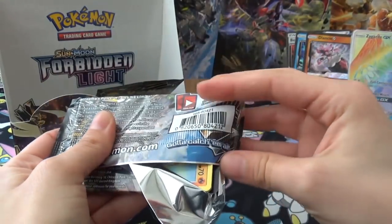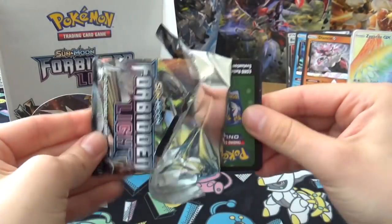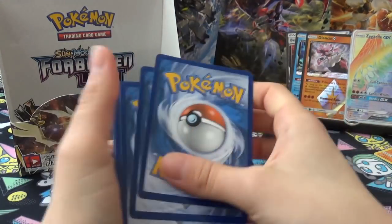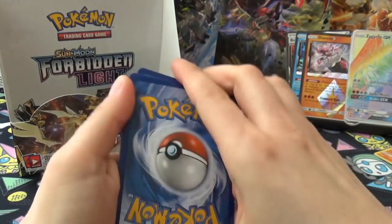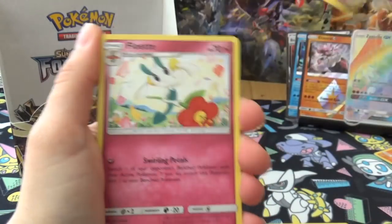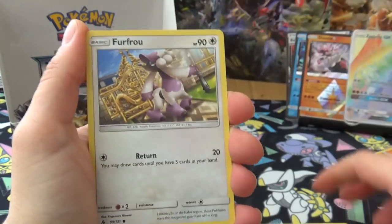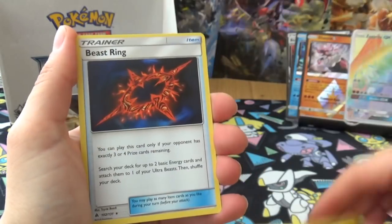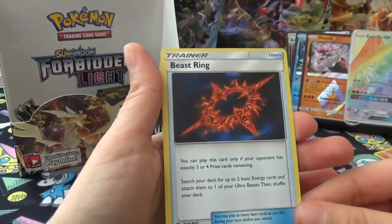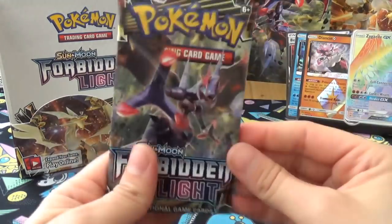I've got two packs left - that must be all the hits, surely. I'm sorry Joe - we can trade, you can have that and I'll take the Greninja if you want. Last pack before the final: Fossil, Mesprit, Frogadier, Doublade, Goomy, Furfrou, Helioptile, Reverse Goomy, and the Barbaracle. I forget that's rare and in the rare slot - that's the only Barbaracle I've got.